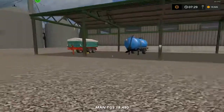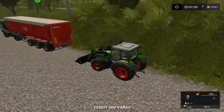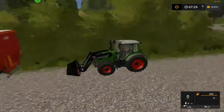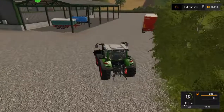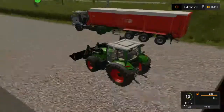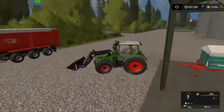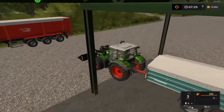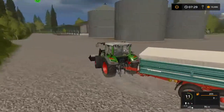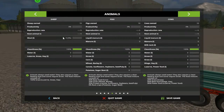Alright, so while they are doing the fields, let's go and see our animals and get them all fed and watered. I do suffer a little different frame rate around here — I think it may be because there's a lot of stuff on this farm. So let's hook the tipper up first. We've got ten of each animal obviously, which is what you always start with on a Stevie map, so we need everything.